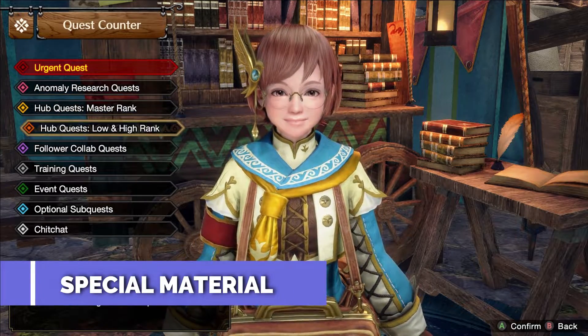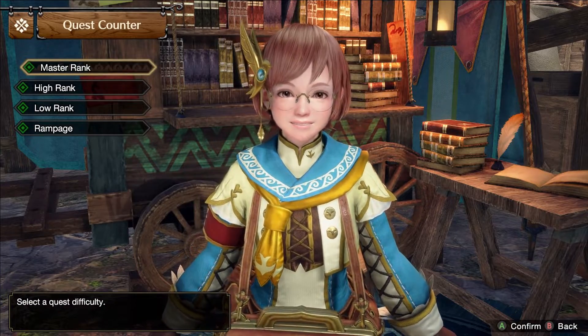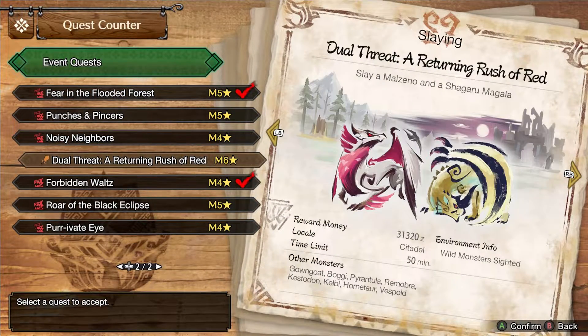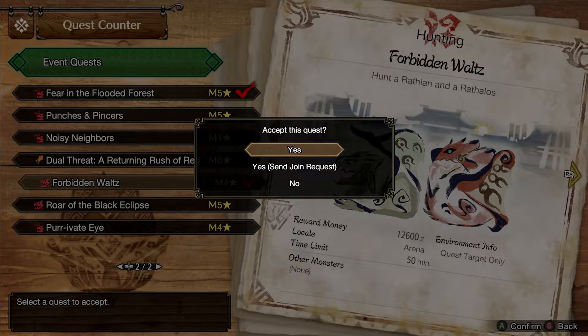You need a special material called Glasses Ticket to craft the Monocle of Clarity. You can get this as a reward for clearing the event quest Forbidden Waltz, which requires you to fight both Wrathion and Wrathalos in the arena at the same time.